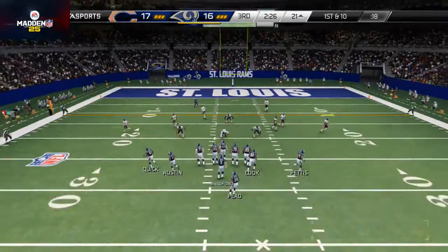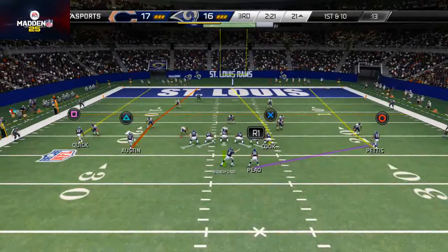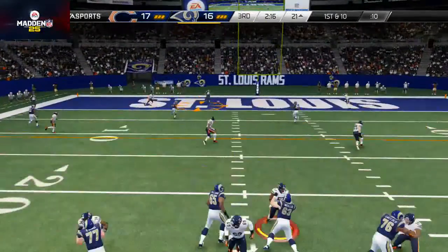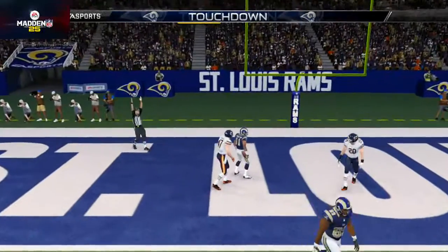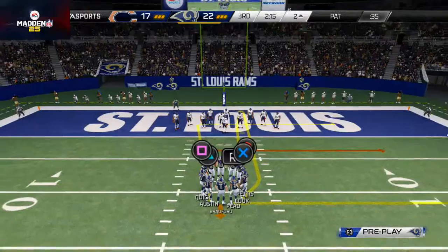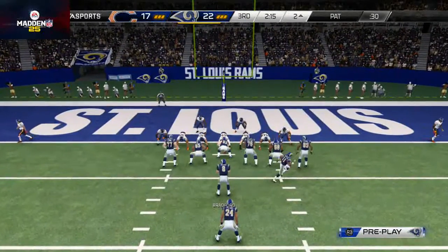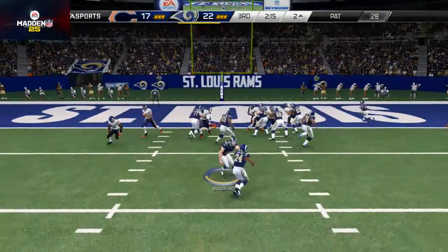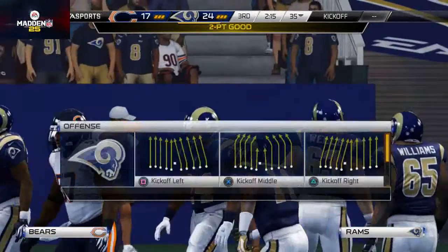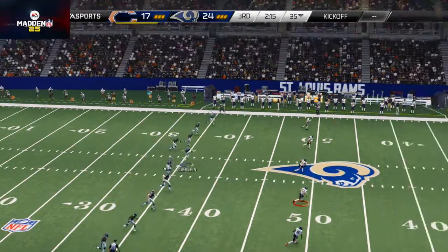I'm blocking my running back and I've been seeing a lot of cover two, trying to get those fade routes going. He runs a cover two blitz and there you go — huge drive for the offense, punches it in. Huge momentum swing — that really took the air out of the crowd in terms of how he was playing. We did a really nice job capitalizing on that mistake. He comes out in goal line — that's an immediate strong power opportunity. We check down to it and take it in for the two-point conversion and we're right back on top.